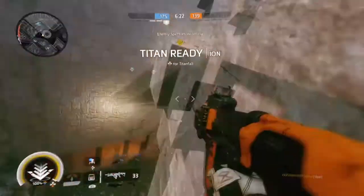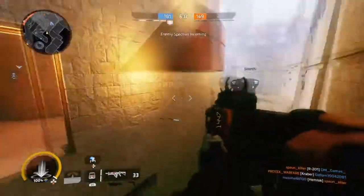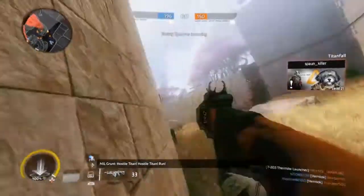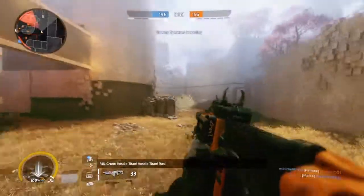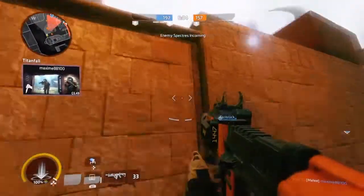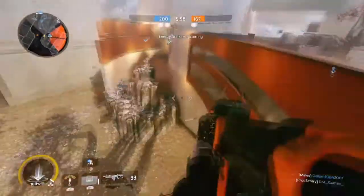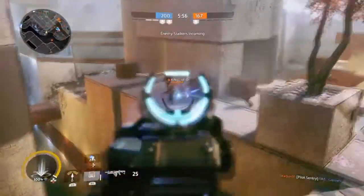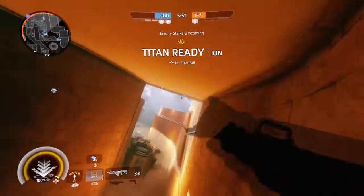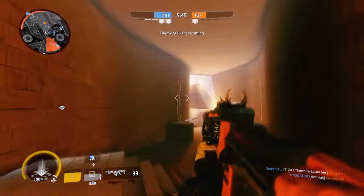The Titan weapon is going to be the Thunderbolt. The Thunderbolt is a very unique type of anti-Titan weapon that I highly recommend. You could go with the Archer, which is more destructive and powerful, but the Archer requires a lock-on and it's not 100% guaranteed you'll land the hit on a Titan. The Thunderbolt on the other hand is a fire-and-forget weapon — you fire in the direction of the enemy and there's a good chance it will hit several of them, building up your Titan meter very quickly.